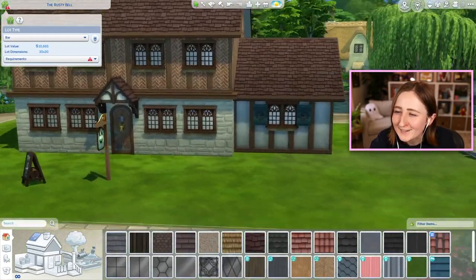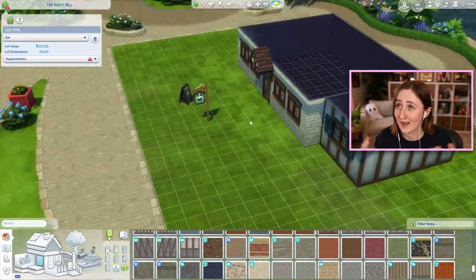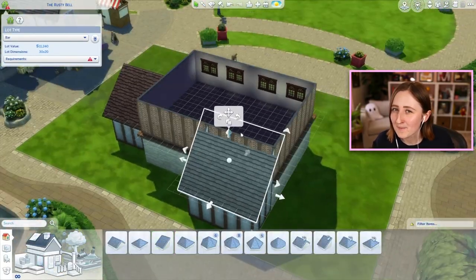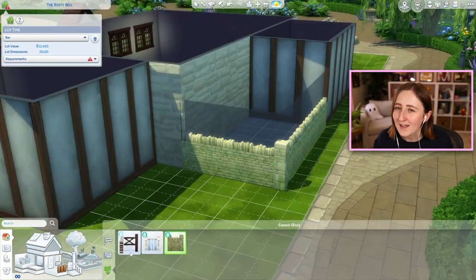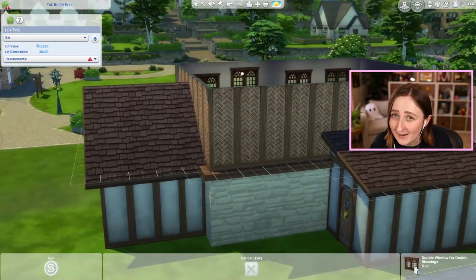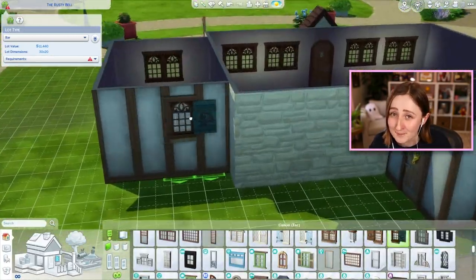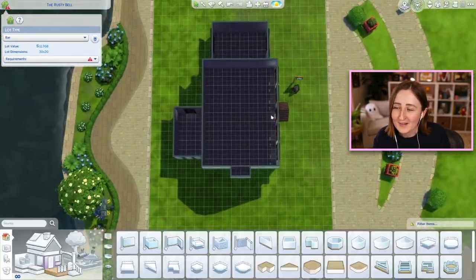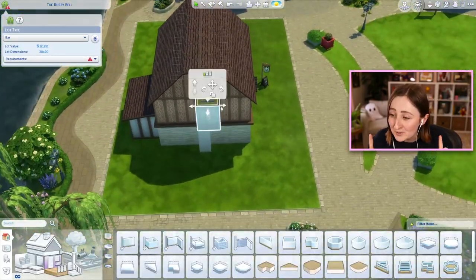You might be noticing that this lot is called the Rusty Bell, and there is actually a reason I built this — I didn't just decide to build a British pub out of nowhere. Long story short, I've got a legacy challenge that I've been playing on my YouTube channel, and recently one of my Sims met this guy named Rusty, and we almost ended up marrying him. I was exclusively going to marry this man because his name was Rusty. My Sims' family's last name is Bell, so I thought it would be hilarious if we married this guy named Rusty, and then his name would be Rusty Bell. It just made me laugh.